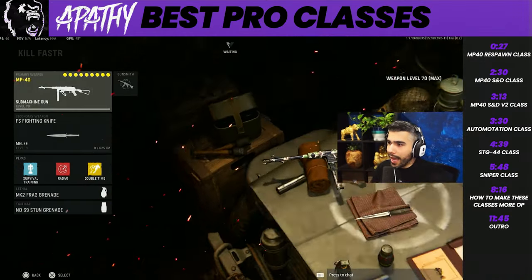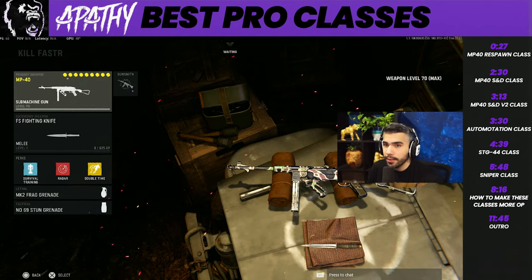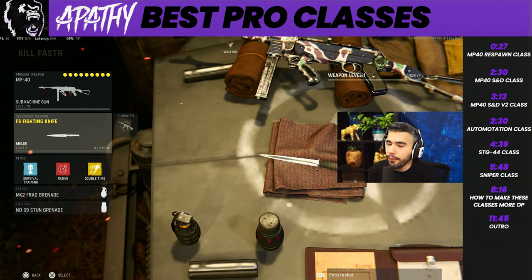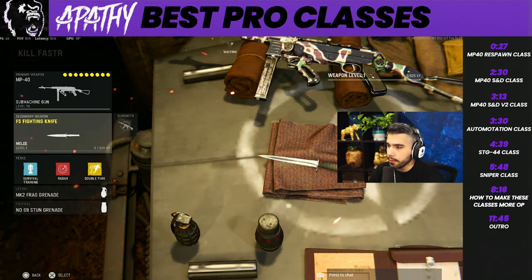The MP40 is the best SMG in the game - I don't have to tell you guys that, you guys probably know it. Every pro uses it, everyone uses it. It's just so good overall, has all the things you want on it: kills fast, good recoil control, good movement speed, good sprint-out time. We got the fighting knife - basically you can sprint out two times longer, so it's really good especially to rush and get to places faster.